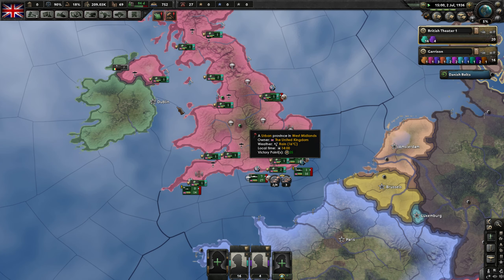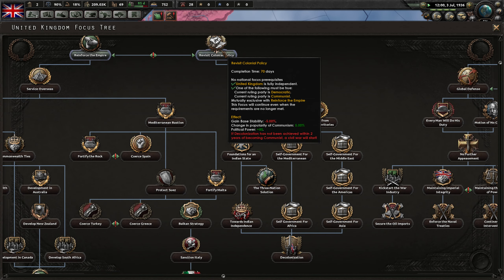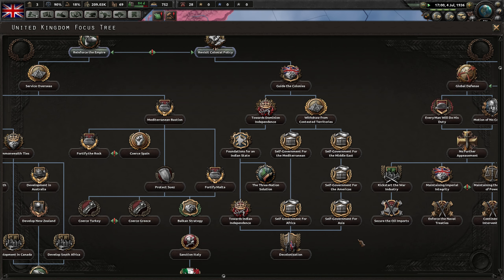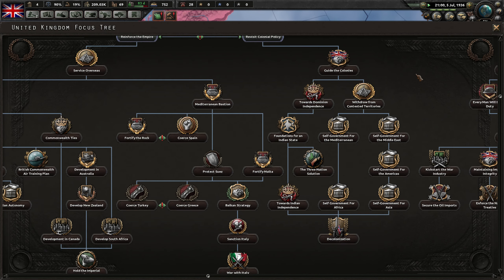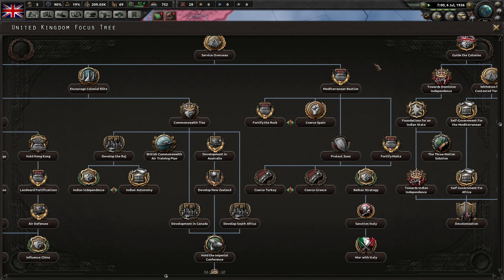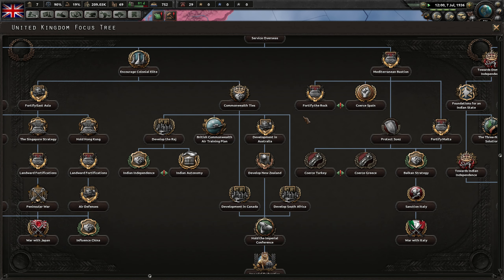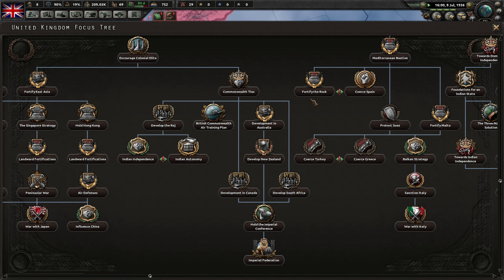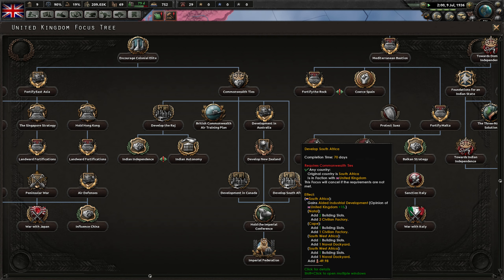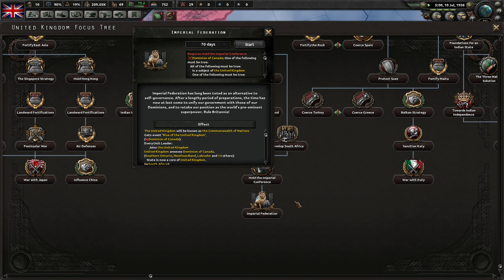I've been spending some time looking over the focus tree. Initially I was leaning towards going this way — even though it raises my communism — because I didn't want to defend all of my stuff all over the world. But when I looked at the Reinforcing Empire part over here, like getting my allies and colonies factories, it seemed very very boring.